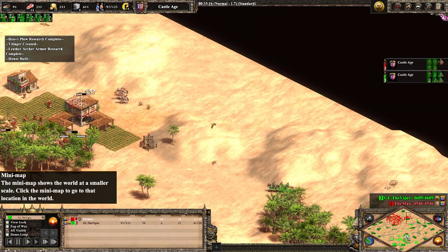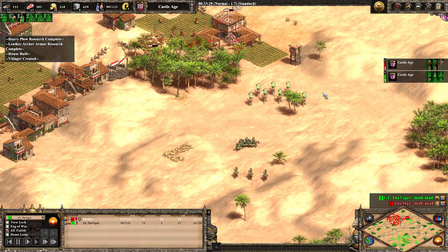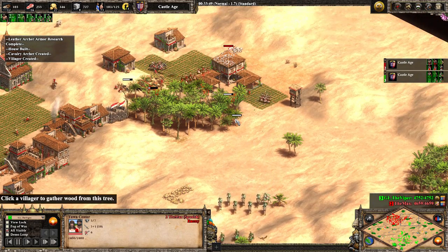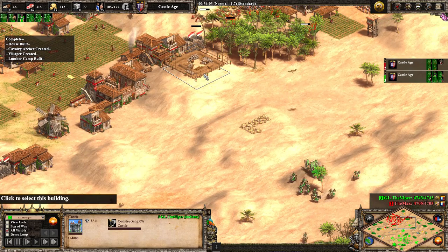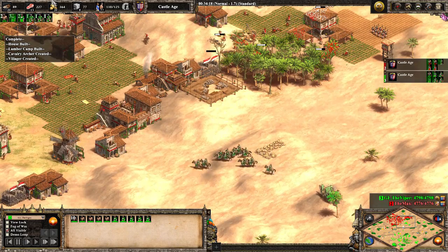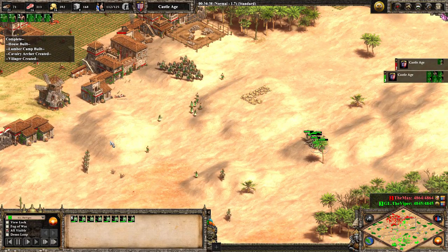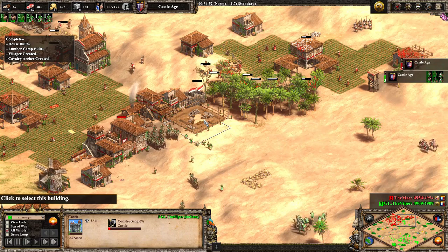There is a 23 villager deficit for Viper right now. He has the military advantage, but that will fade once the economy reaches a certain level. The camels choose to go underneath the town center again — free shots for TheMax but also lots of wasted economy, which matters at this point. Then, an incredibly aggressive castle placement with 10 villagers coming forward — I honestly don't think there's anything TheMax can do to fight against that.